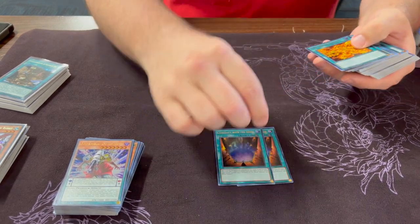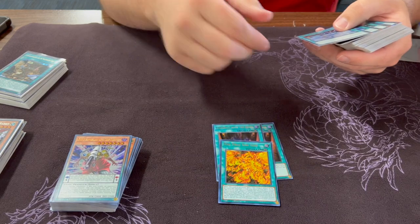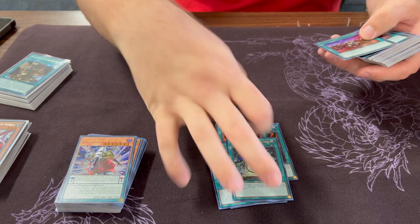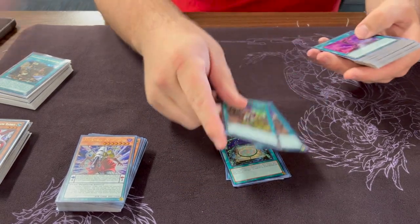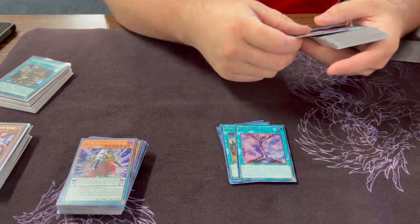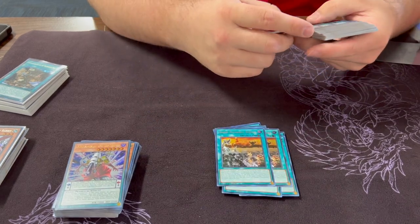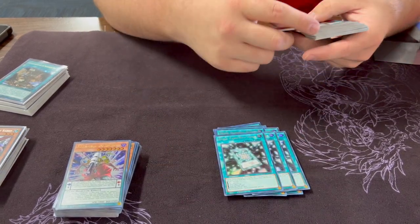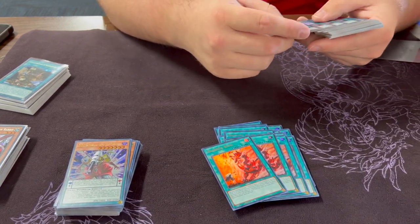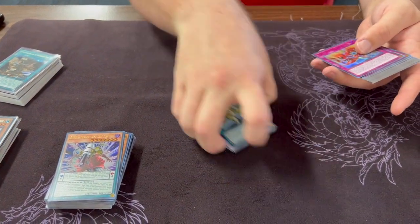For the spells, we got two of the Contract, one Sun God, two of the Obelisk spell, one of whatever that is, two of the ROTA I guess, one I Meet You, two Earth Chant, two Danger, three Zexal, two of that, four Branded Bond, four Sprite's Blessing, and one Synchro Overtake.